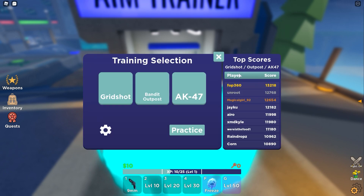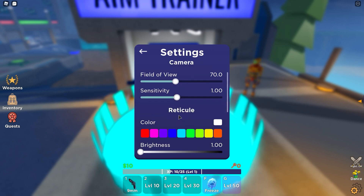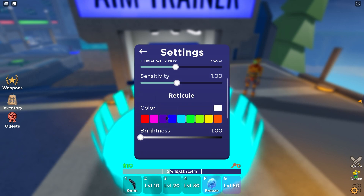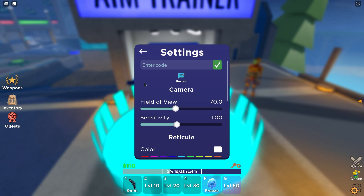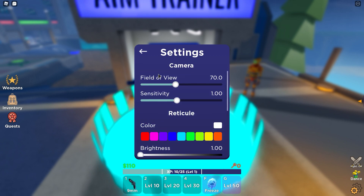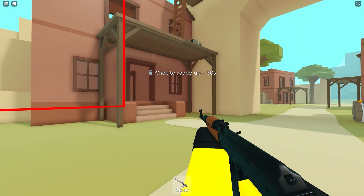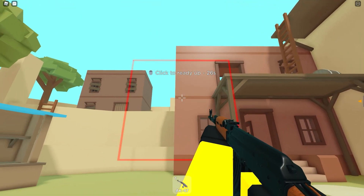I'll just go with the AK for now. Let me check the settings — field of view, sensitivity. Oh that's actually cool, so I could change my sensitivity from how it was before. Oh, there was a code they put in the description — I guess that's a $100 thing, that's good to know. I can see the code but I'm not going to read it out because I don't know if YouTube likes that word. Field of view — I'm going to leave all of these on default. I want to see what this game is like with pure practicing.